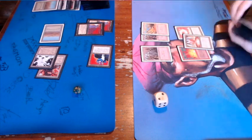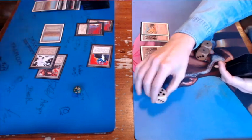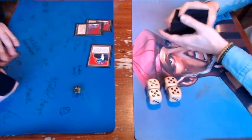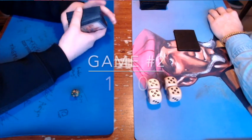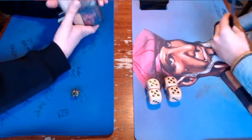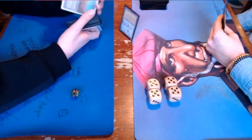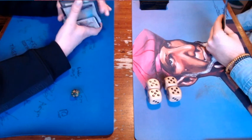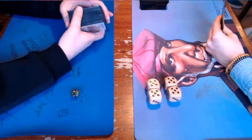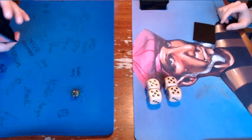Unfortunately I didn't see a Hypnotic Specter, because I did have an Earthbind in hand. First win for the Dead Guy Ale player. We're not going to sideboard — just going straight to game number two. I am on the play, so maybe that will help me a little. I was facing an Underworld Dreams turn one because of the Black Lotus. It's a very strong deck I'm playing against, but what I want to do is play an Earthbind on a Hypnotic Specter — that's my goal.